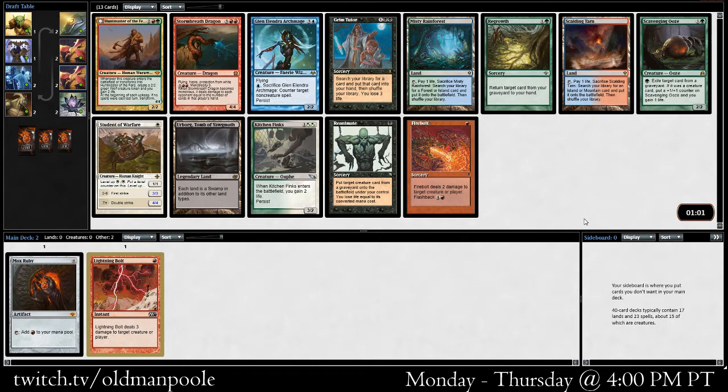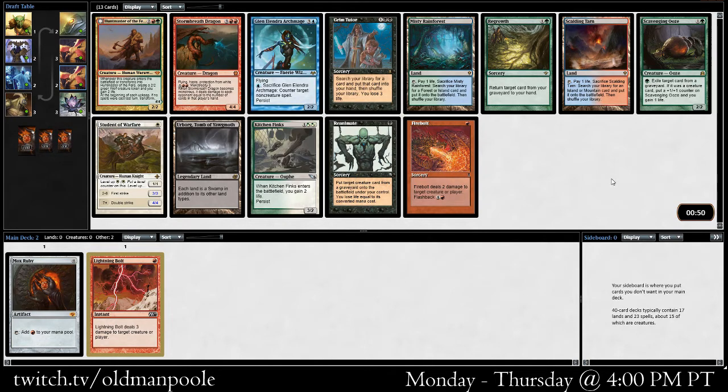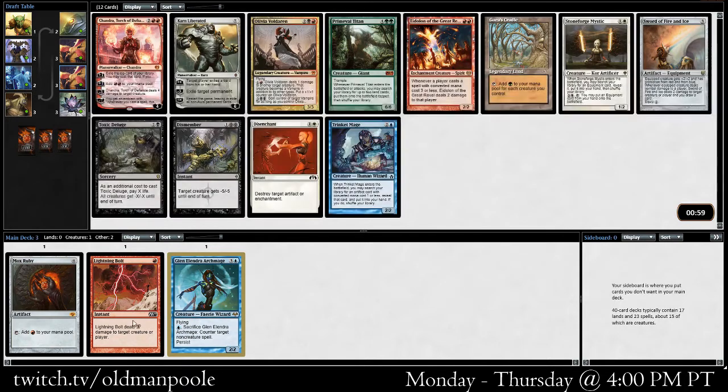We've got Firebolt, Scalding Tarn, Stormbreath Dragon, Huntsmaster if we're going in that direction. I'm really hoping to just take the Glenelendra here, though. I think this card is pretty nuts, honestly — it feels pretty good in just about any shell. I'm not really on the Reanimate hype train. Scarcity of Needs is fine. I think Glenelendra is the most powerful card here. So, a little bit of a betrayal right now, even after considering going full red.